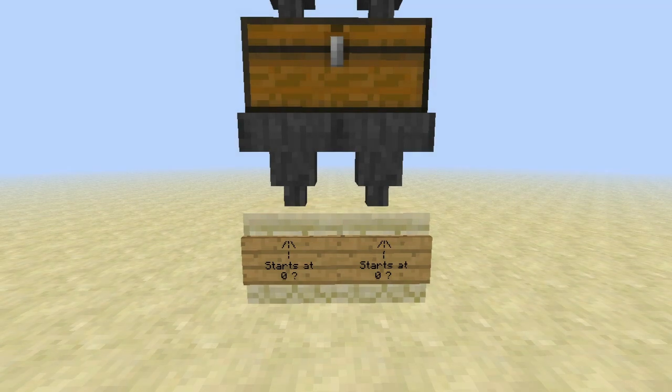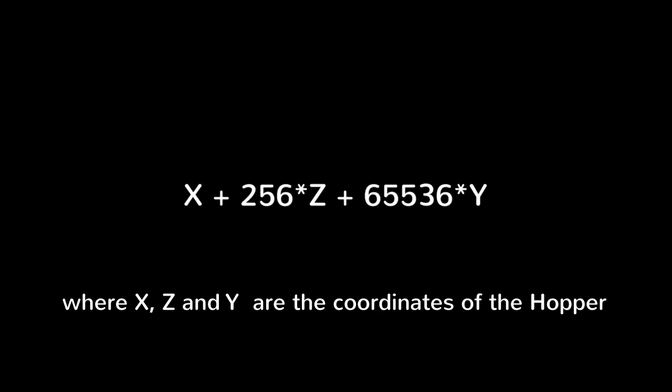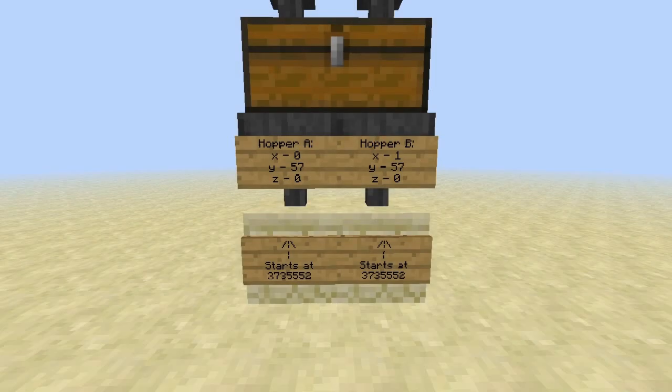Your first guess may be that this inner counter starts at zero when the hopper is placed, but that's not true. In fact, the counter starts at a value which is only determined by the position. The formula is x plus 256 times z plus 65536 times y. And since this counter is saved in the map data, it always starts again at this value every time the corresponding chunk is loaded. So no matter in which order I place the hoppers, once I reload them, they keep a consistent pattern.